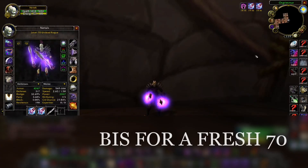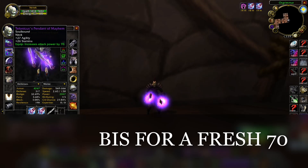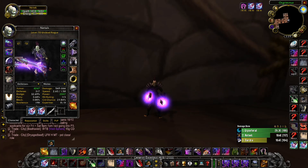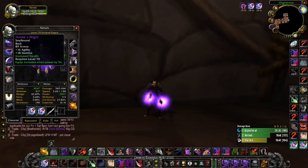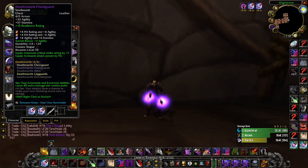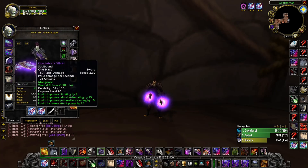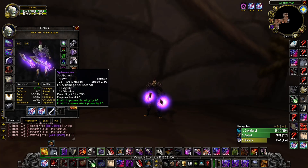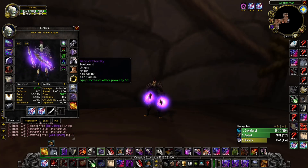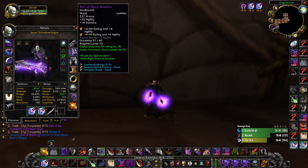This is what I would call BiS for a fresh 70. This character's not three or four weeks old but I was able to get the shoulders because I got my twos rating high enough with arena points. I bought Season 1 gloves, you rock Tier 5 chest and Tier 5 legs — you can get them pretty cheap now. You really want to farm your bracers and your boots. I also farmed S1 swords since I never saw a weapon drop. We have the quest ring, and the Mag head ring you can get for around 1,000 gold.